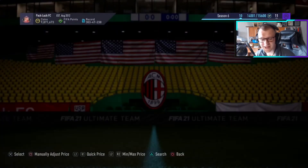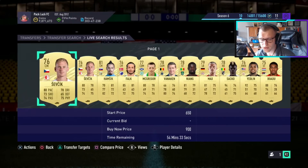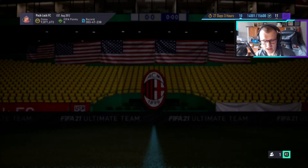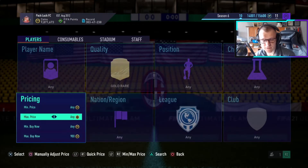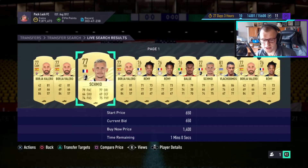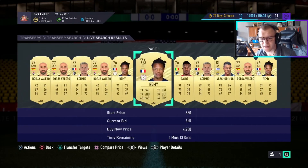If we look at the market right now on PlayStation, all rares are currently going for around 900 coins. This is going to dip throughout Saturday — these could get as low as 800 coins because promo packs will cause prices to go down. When it comes to bidding, you still have the option to pick these up cheaper, so I'd set a 650 filter and try to bid 650 to 700 coins on these.